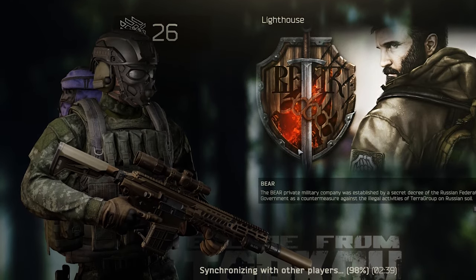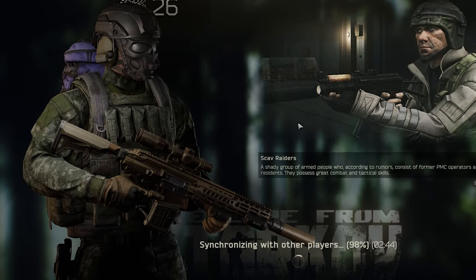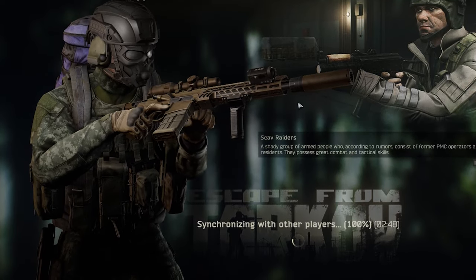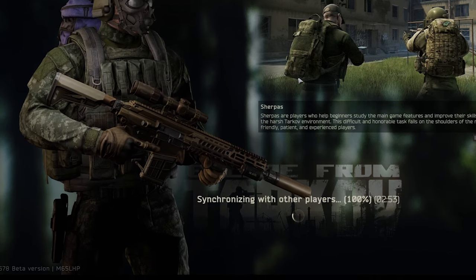That's right, my friend — the fun starts here. Since we are safe in the Shoreline extract, we gotta take everything and then extract. It sounds scary, but of course we are rats — they fear us, not us to them. So that means we are going to take all this loot to Lighthouse.